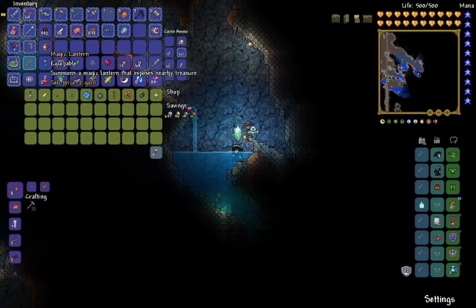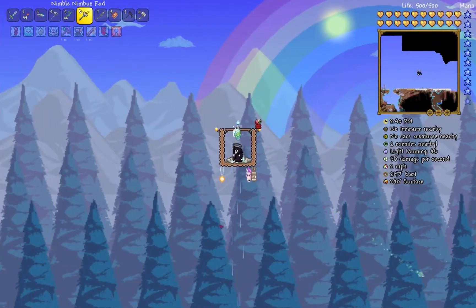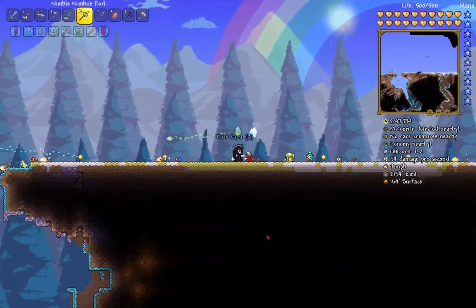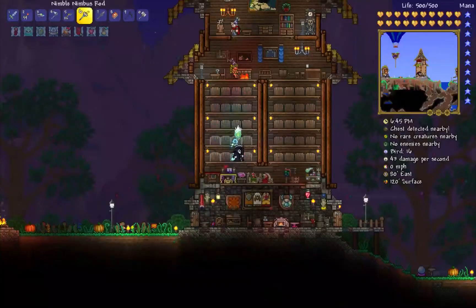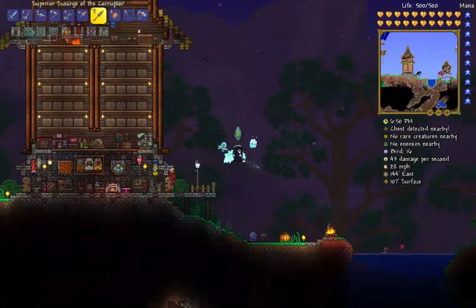Once you get that celestial stone you can combine it with the Neptune shell and bam, you got the celestial shell. I even found an underground merchant selling a magic lantern - it's kind of a rare item that illuminates ores around you. I took some time to farm enemies in biomes for the ankh charm components and managed to find the trifold map, which was the last thing I needed.